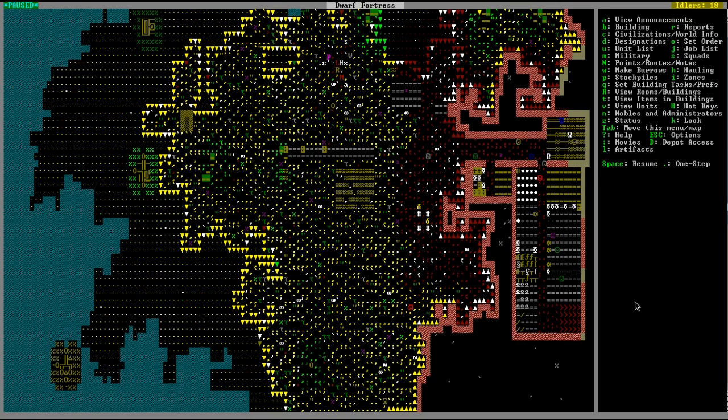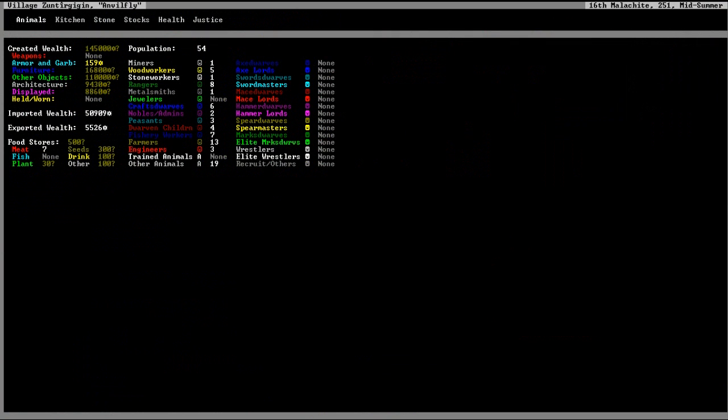Hi, I'm Dog. Welcome back to... well, welcome back to something. What is it? What are you doing? Dog Door Fortress — this is Dwarf Fortress. Welcome to Village Zoom, there, Gigan — we call it Anvil Fly.